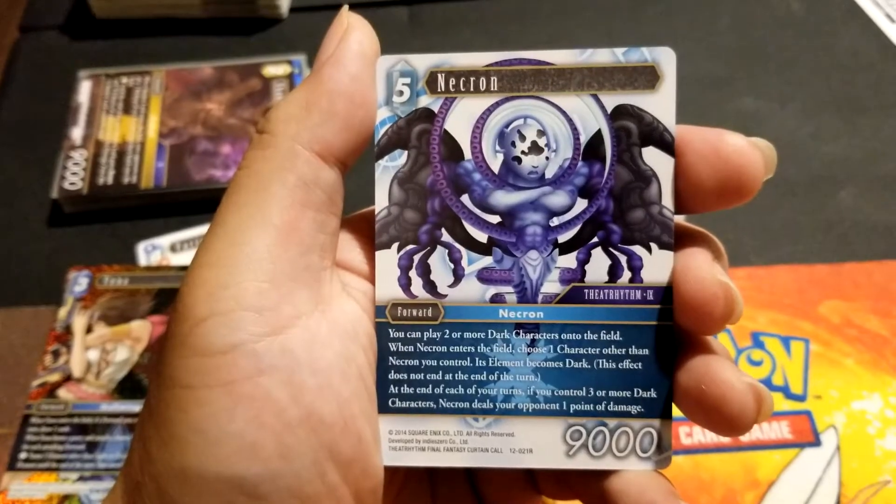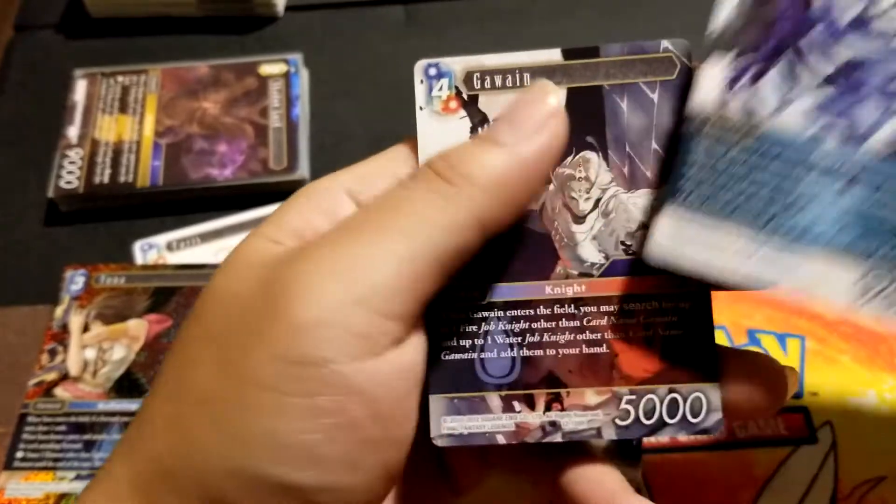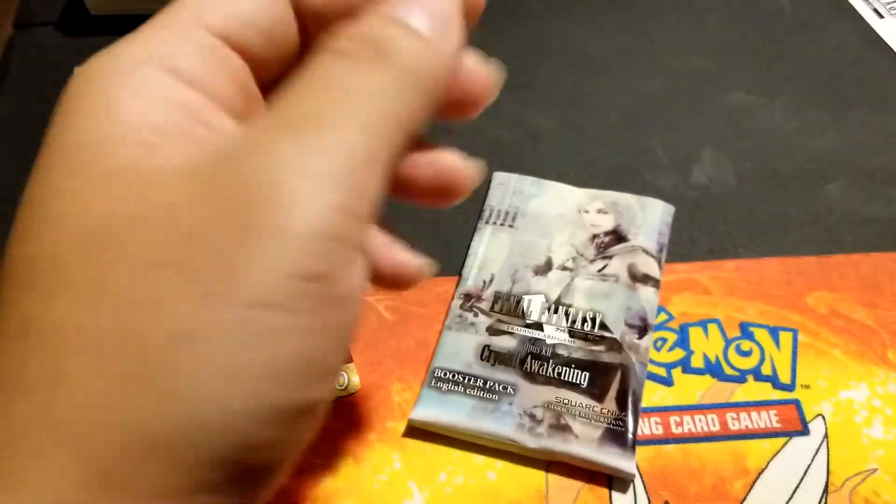Necron — when he enters the field, choose one character other than Necron you control, its element changes. I'm running out of time. Last pack.